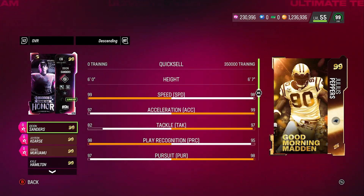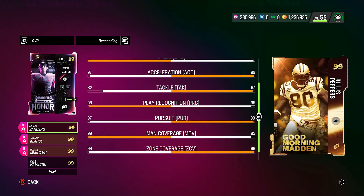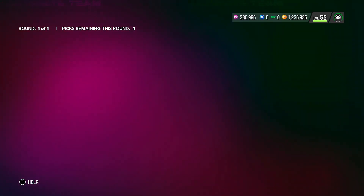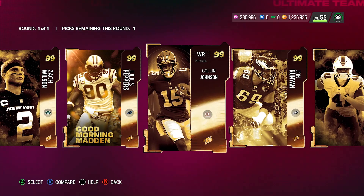Julius Peppers as a free safety — this seems to be a Good Morning Madden community pick, so he definitely has to be one of the top ones. Look at this: 6'7", 98 speed, 99 acceleration, 97 tackle, 95 play recognition, 98 pursuit, 95 man, 99 zone, and 99 hit power. That's actually really good — I would probably put him as a middle linebacker too.